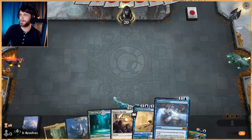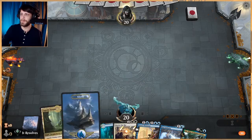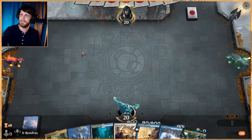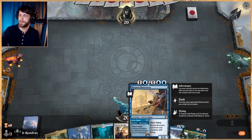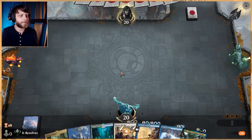We've got Brazen Borrower into Uro which is kind of nice. We really need to get two white sources for Shatter the Sky depending on what we're up against, so we'll see what we can do. Brazen Borrower is such a good little card — I love this little guy. His little sprite animation is kind of annoying but it's fine.